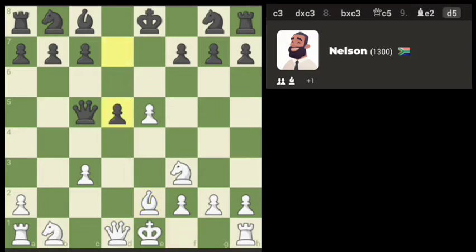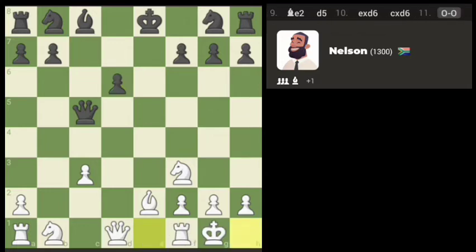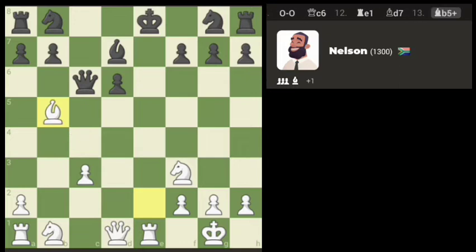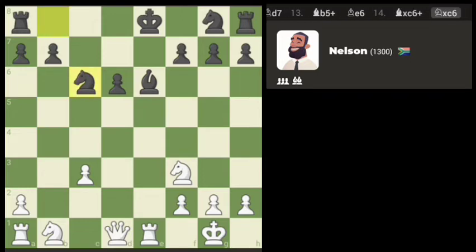I think we should take on that pawn. Let's see if we can castle and try to trap the queen here. Possibly perfect — this will be perfect here. We get ourselves a free queen. Thank you Nelson. Just like that. Nelson never saw it coming.